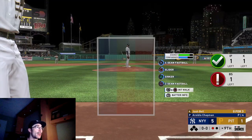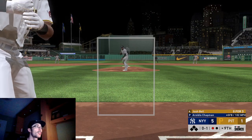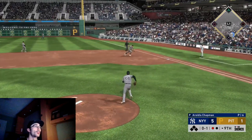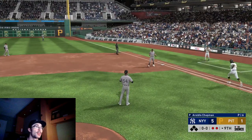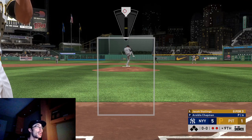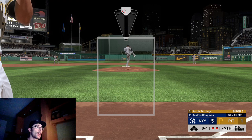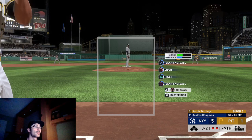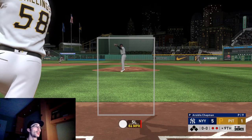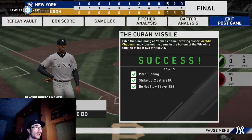These moments are pretty simple — it took me about 45 minutes to an hour to complete all of them, and I was able to complete most on the first try. The one I had the most difficulty with was Josh Hader's moment on Hall of Fame difficulty. This one is with Aroldis Chapman — you need two strikeouts and not give up a run or a home run. I'm looking to get this last out right here.